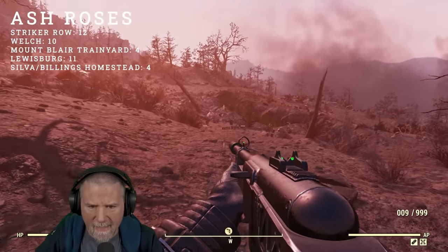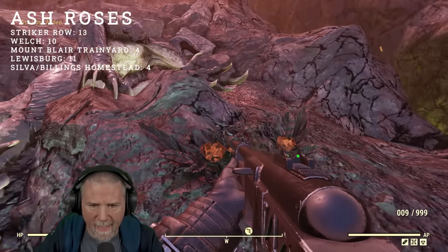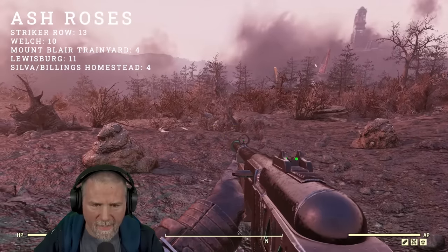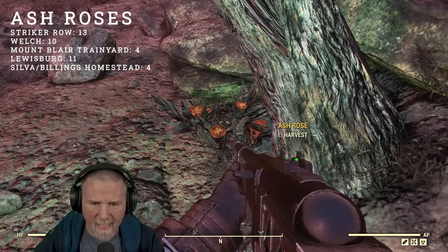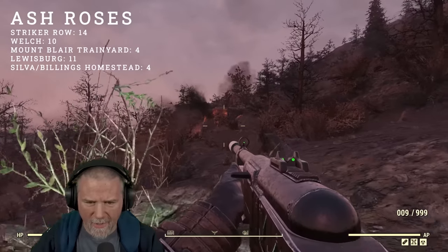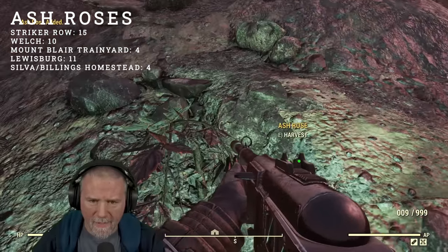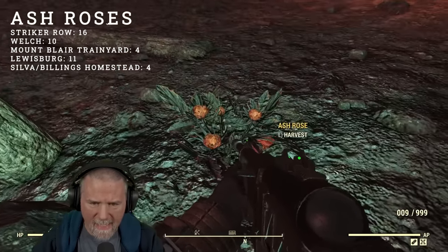Head over to the fissure site — you're going to take some rads here, so be prepared for that. There is an ash rose right here next to the alpha Deathclaw. Turning back to the northeast, ride the edge of the fissure site. Once you get to the edge, turn to your left — you'll see a stumpy tree and another ash rose at its base. Turning to the northeast, you'll see some fiery rocks and a plume of smoke. Head that direction, keeping your eyes a little to your right — you should see an ash rose right there and another one just around. Turn back toward those rocks, and this should be number 17 for this area.